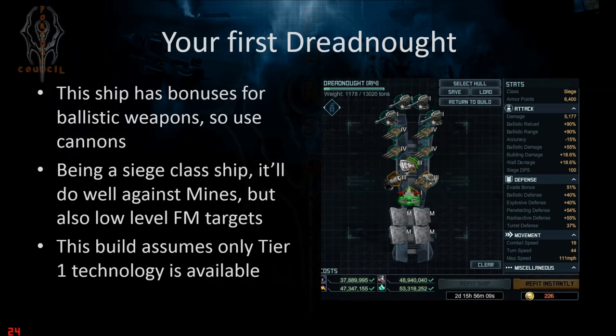It should do well against low-level FM targets too, so getting to Tier 2 and 3 should be much easier than using any researchable hulls. The build shown here assumes you only have Tier 1 or researchable technology available — nothing beyond that. It's a very simple build, and you can get much more sophisticated over time as you get better tech.